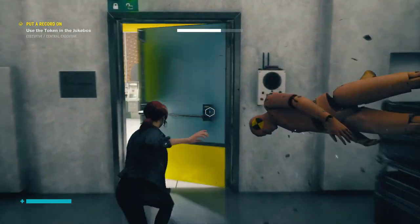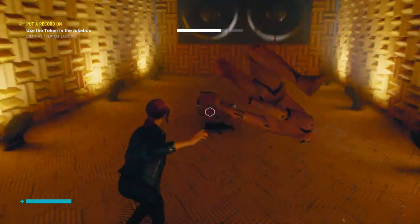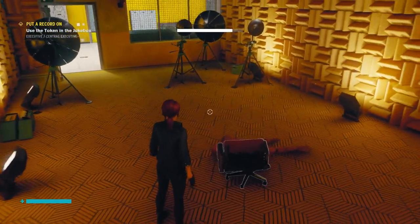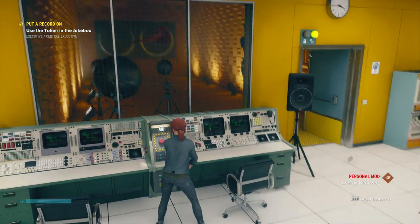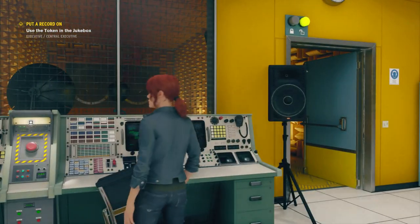I don't know what the connection between Remedy and Socks and Ballerinas is, but anyway, we just need to bring the mannequin down here where it can listen to some Poets of the Fall. And now stuff is floating around this lab and we get a reward.